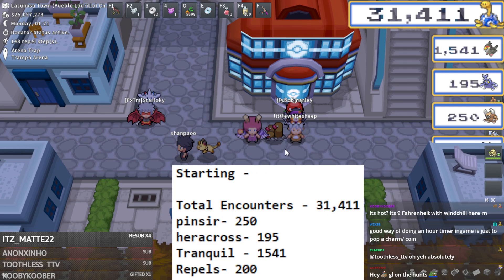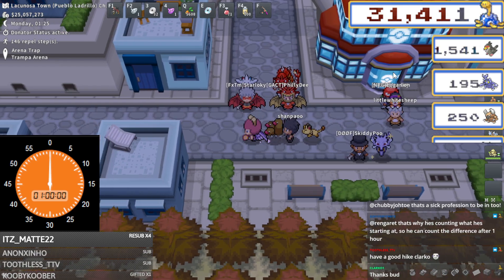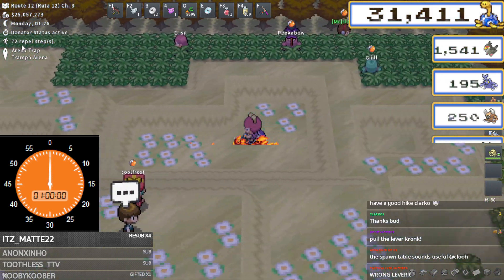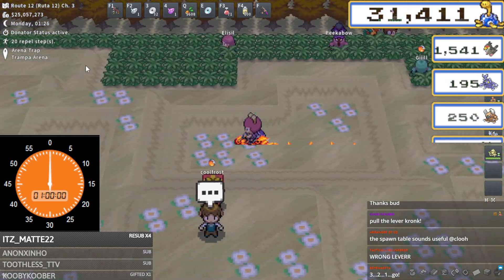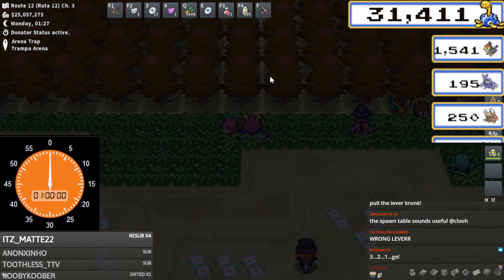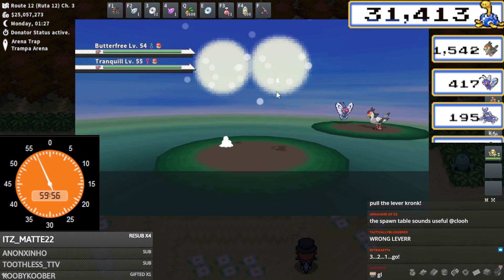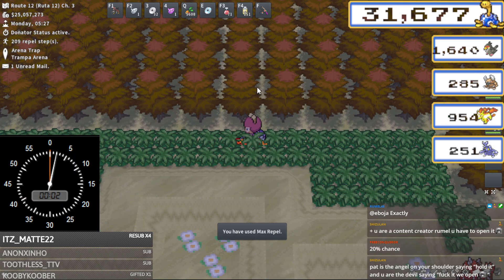I'm going to set up my timer and do a one-hour repel trick loop to see how many encounters we can get, what the chances are, and how much money we spend. I've got all my starting numbers logged. I'm going to wear out this current max repel first so I can start from a zeroed position. Alright, timer's up - three, two, one, go! I'll see you guys after one hour of repel tricking at this location for Heracross and Pinsir.